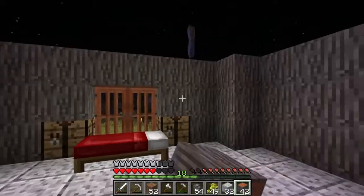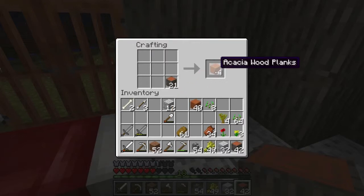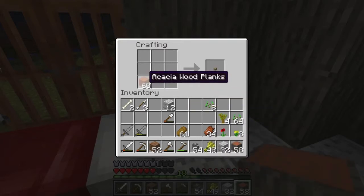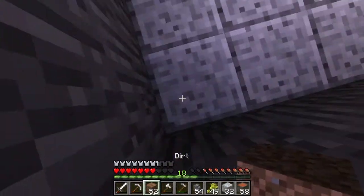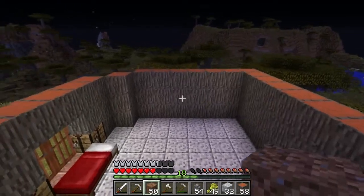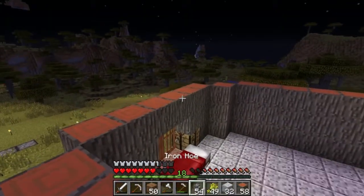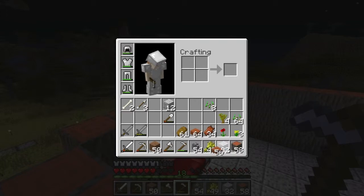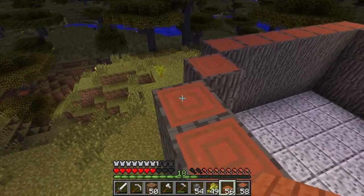I'm going to want to put windows — we'll probably leave the front without windows. Let's work on the roof. For the roof I was thinking of doing some orange to see how an orange roof would work, because I wanted to do half slab. I want it to peak running this way — the top of the peak will run this way. I don't do this kind often. I'm seeing everything as green as creepers right now.